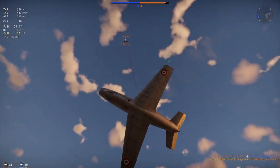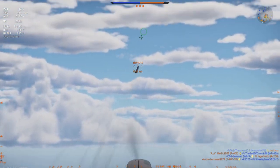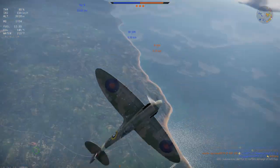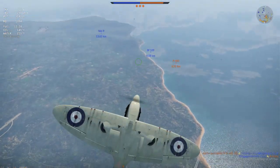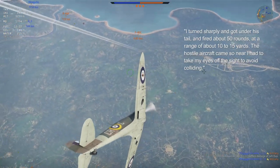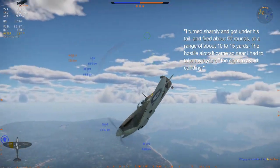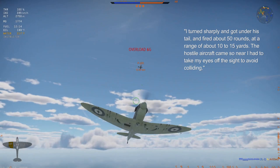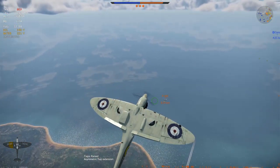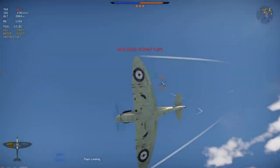Let me repeat: no parachute. The narrative from the combat report: At 7:30am I observed a formation of eight Albatross Scouts attacking a formation of DH-4s. I dived on the nearest hostile scout, when I was fired upon from behind. I turned sharply and got under his tail, and fired about 50 rounds at a range of about 10 to 15 yards. The hostile aircraft came so near I had to take my eyes off the sight to avoid colliding. The hostile aircraft turned over on its side and then nosedived. I was unable to watch it any further, as my engine stopped at this moment.